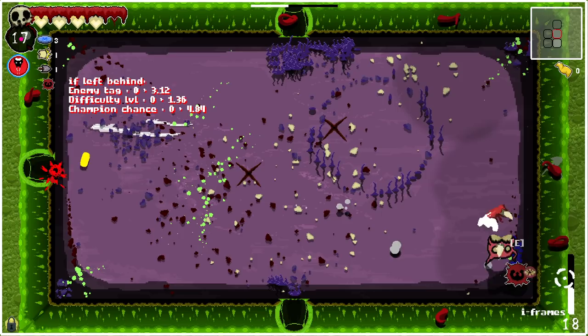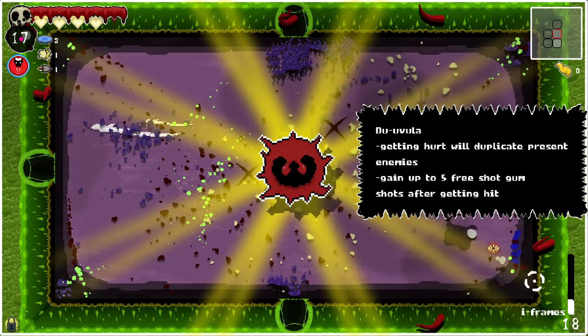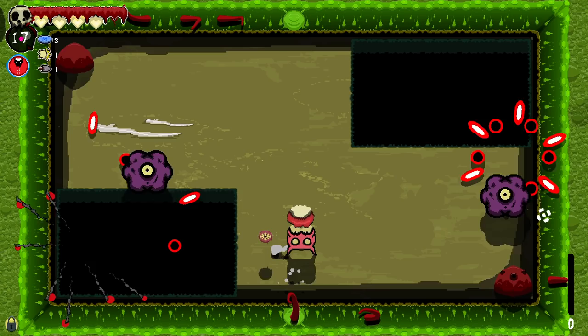Left behind — enemy tag, zero to 3.12. Difficulty level zero to 1.36. Champion chance. Getting hurt will duplicate the present enemies. Oh no. Gain up to five free shotgun hits after getting hit. All right.